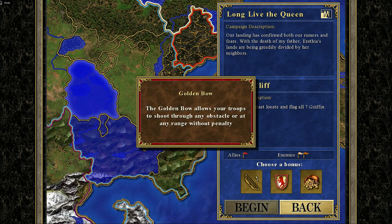And what do we have to start with here? The Golden Bow allows your troops to shoot through any obstacle at any range without penalty. I do like my archers and I do like my heroes with archery abilities or skills, so I'm really tempted to take this one.